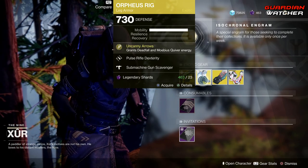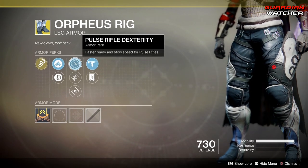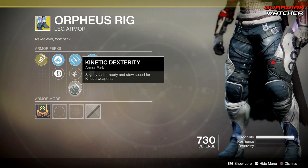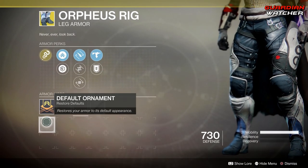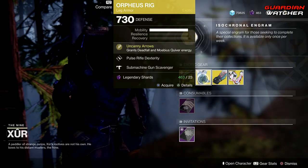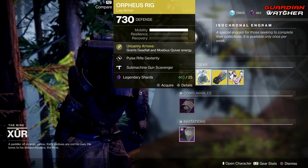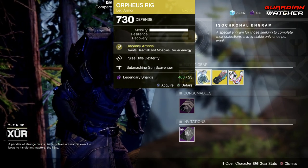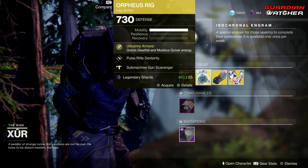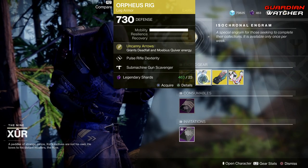Next, we have the Orpheus Rig for the Hunter. The treasure perk on this is Uncanny Arrows, which grants Deadfall and Mobius Quiver energy. Then we have Pulse Rifle Dexterity, Traction, Kinetic Dexterity, Machine Gun Scavenger, as well as Special Ammo Finder. This has an ornament but I don't have it. If you guys don't have this, go ahead and grab it. It is definitely tier 2 in PvE and PvP now, especially since Shadowkeep is literally almost a week and a half away. Grab this — it's going to be amazing when Shadowkeep comes, and even better. Definitely go ahead and grab this if you guys do not have it.